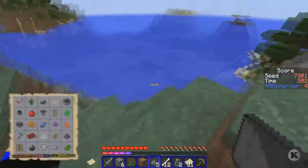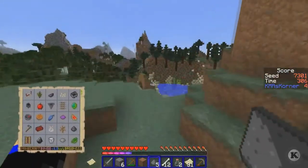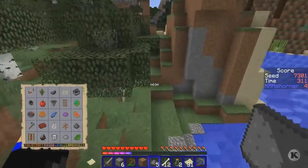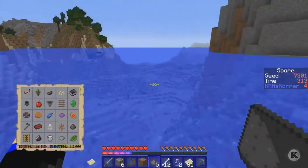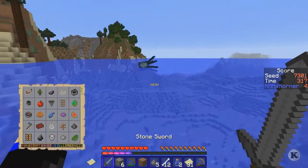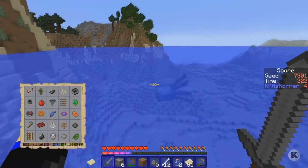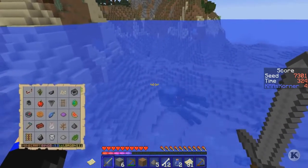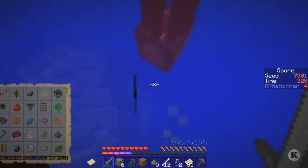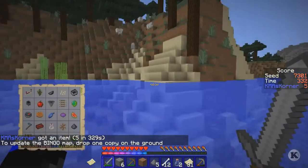I need an ink sack - is there any squid around? There's a squid - excellent! Let's go kill squid because I need an ink sack. We got that. Now I need to go get some iron and some of that string we were talking about.